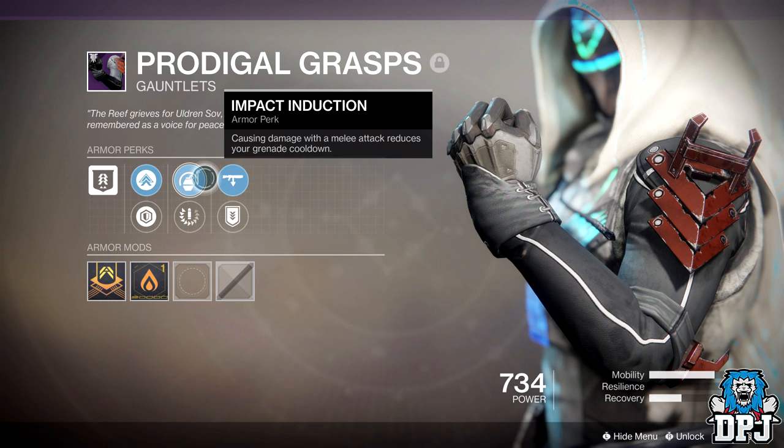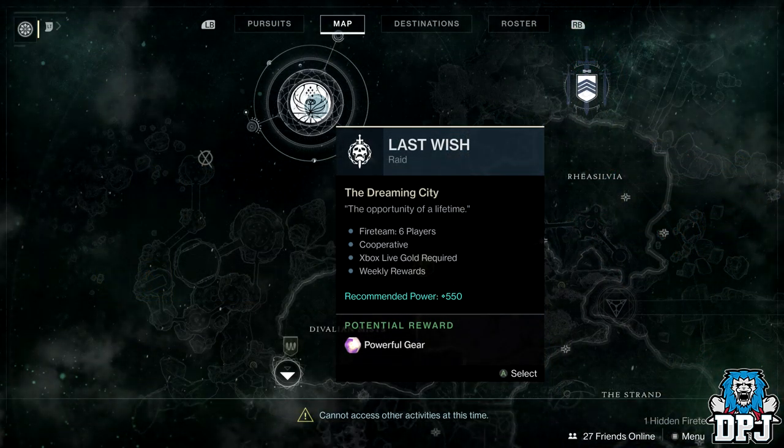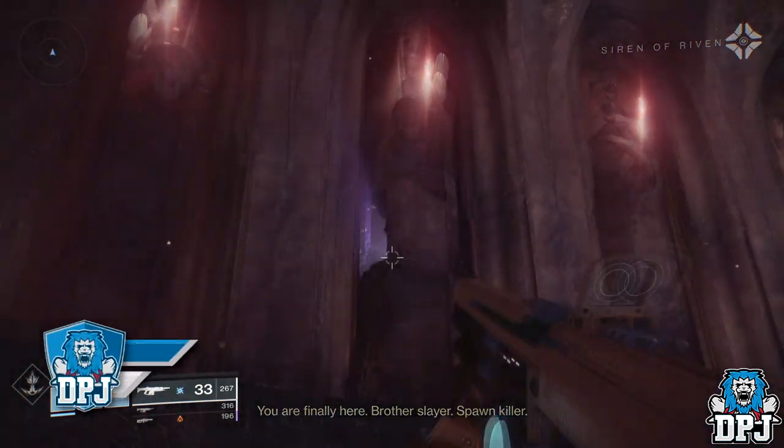The problem is most of the time other people are here stealing your kills, and it's why I think Shuro Chi is a much better option. So load up the Dreaming City and load into Petra, and grab as many raid banners as you can afford. They aren't necessary but they do make things a hell of a lot quicker. Then you need to load into the Last Wish raid and make your way into the Wall of Wishes.